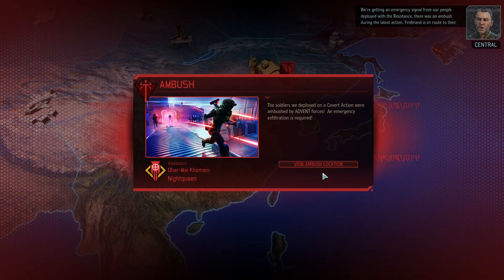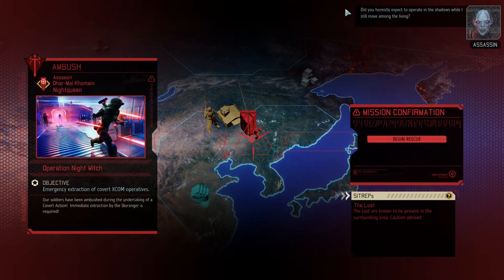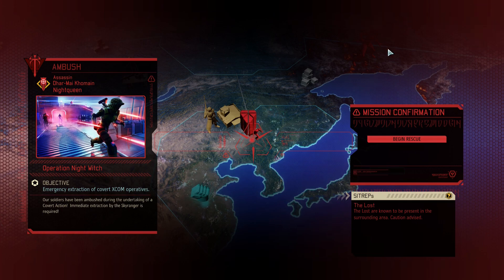We're getting an emergency signal from our people deployed with the resistance — there was an ambush during the latest action. Firebrand is en route to their position now. If you kill the chosen, you don't have to worry about ambushes because the rest of Advent are too idiotic and dumb to realize. So we'll touch down there and greet the squad.